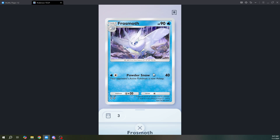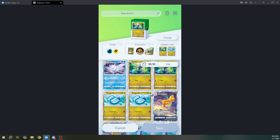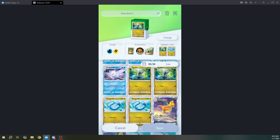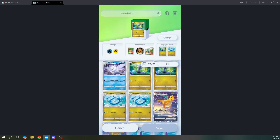In my previous matchup, I kept using Frostmoth on the enemy's Moltres, and he kept rolling Tails, so he wasn't able to do anything. I knocked out his Moltres for two takedown points, and then had Dragonair finish off his other Moltres which was in the backfield — Dragonair hit it for 150.